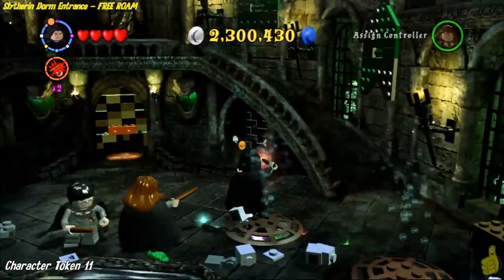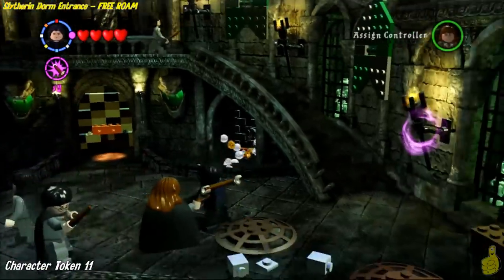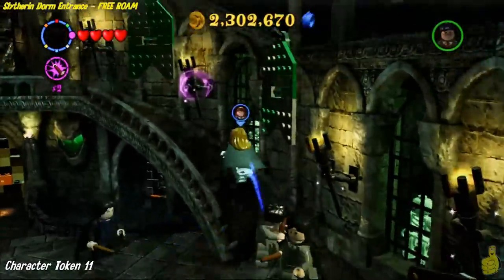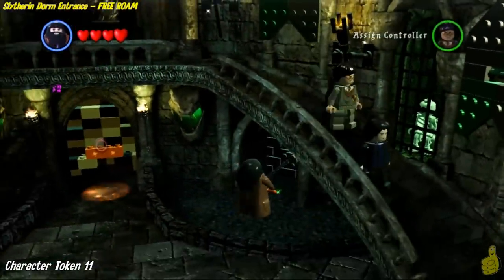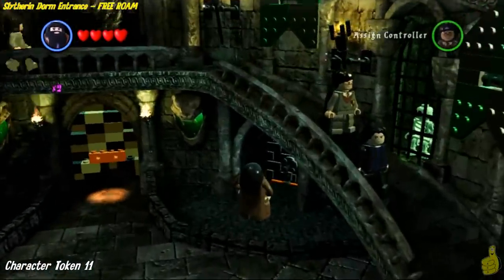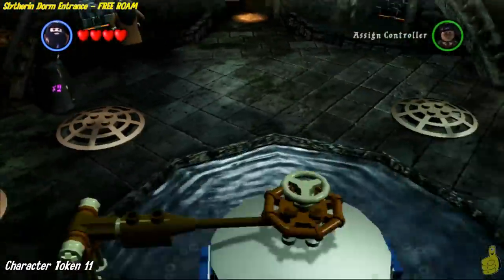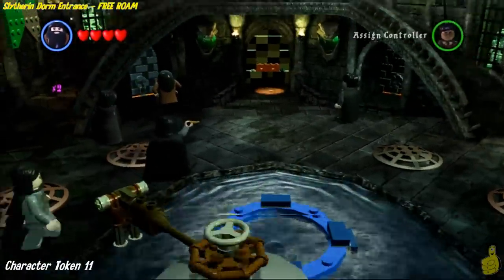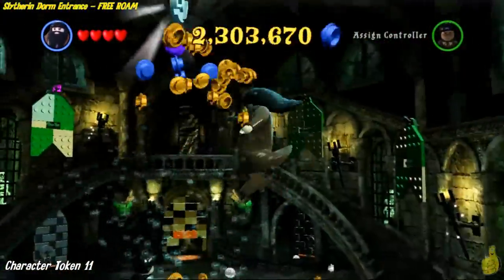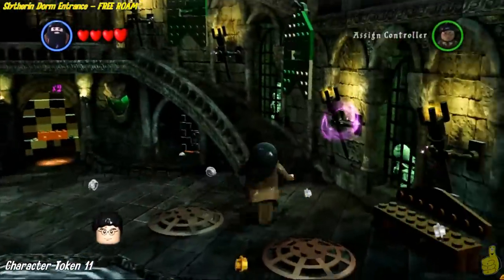Slytherin is the far left dorm room in the hallway. Inside the entrance, there are four silver bricks — go ahead and bust those open. Inside you'll find a handful of bouncy bricks that we can build up into a strong chain. We needed a strong character here, so go back to the Polyjuice Potion and get your strong character. When you come back, pull not one but both chains — it'll fill up the pond in the middle with water and give you a little fountain to jump on, and you can jump up and get Rita Skeeter.